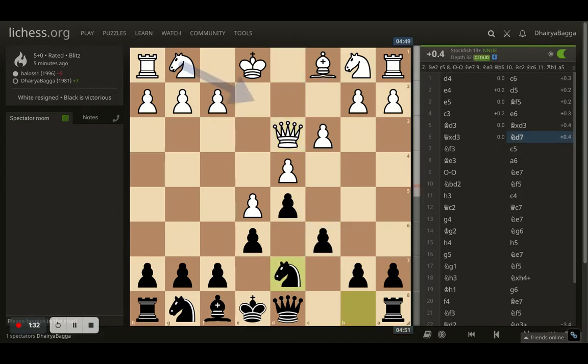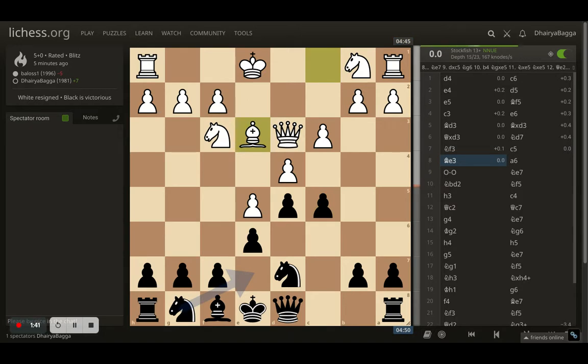White takes back with the queen. I went with knight d7, White goes with knight f3 - still in theory and the opening. Here I played c5, White plays bishop to e3, developing the bishop and adding extra support to the center pawn. I went with a6, making sure the queen never comes in on b5 and troubles my pawn on b7.